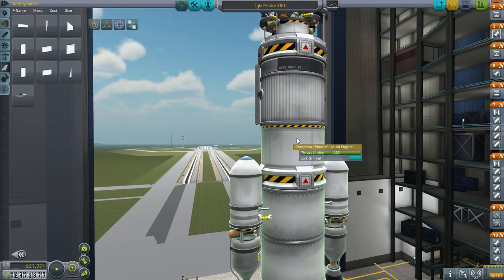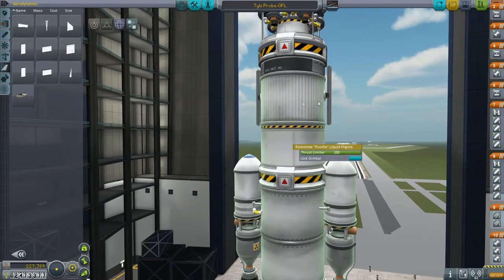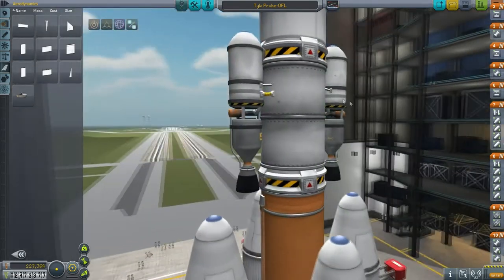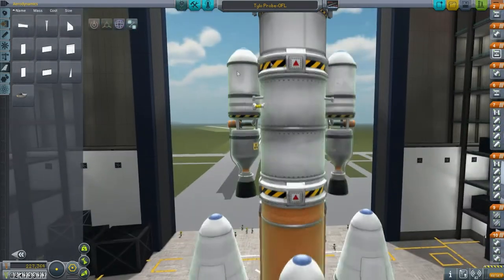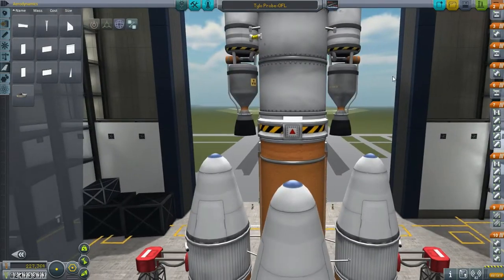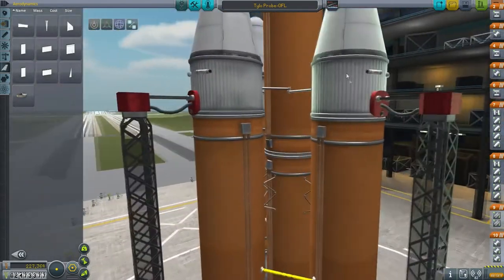Then we've got a poodle stage with extra solar panels and a reaction wheel to control the whole thing. And then this is the nuclear transfer stage. Nothing too complicated. And then finally the launcher.